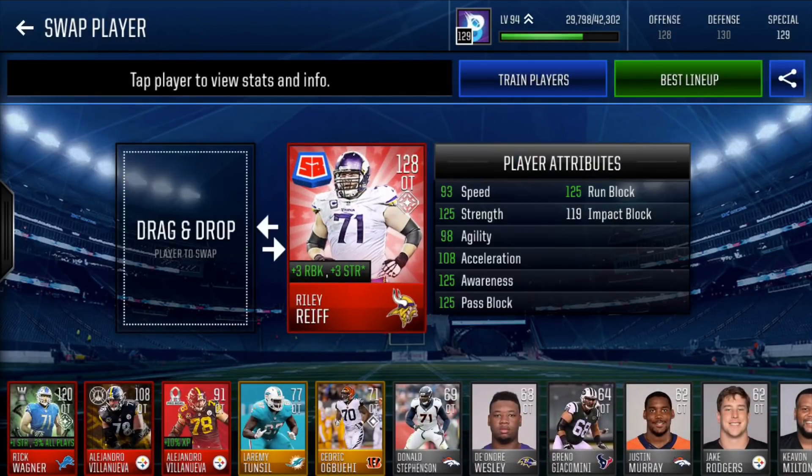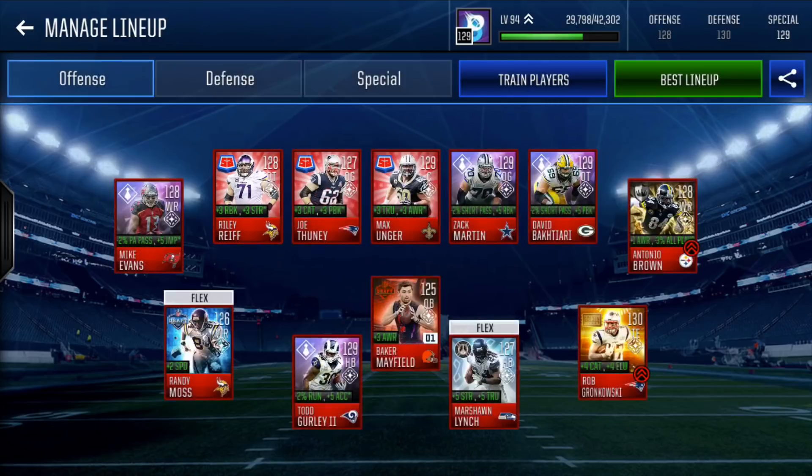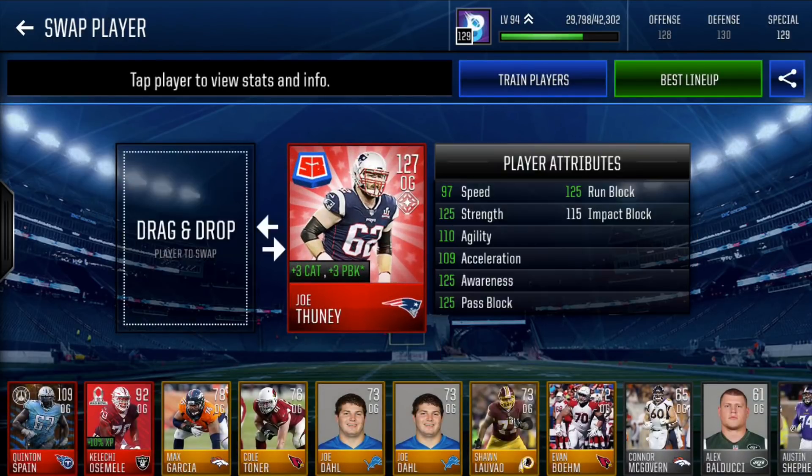For our left tackle we have Riley Reif — plus 3 run block, plus 3 strength. With the double plus 3 boost, you can't get any better than this. 125 pass block, 125 run block, 119 impact block. Our left guard is Joe Thune. Usually I like a little more speed with my left guard, but you cannot beat a double plus 3 boost with a 127 overall — plus 3 catch, plus 3 pass block. He's got 125 awareness, 125 pass block, 125 run block, and 115 impact block.